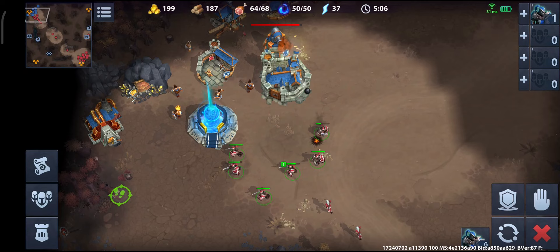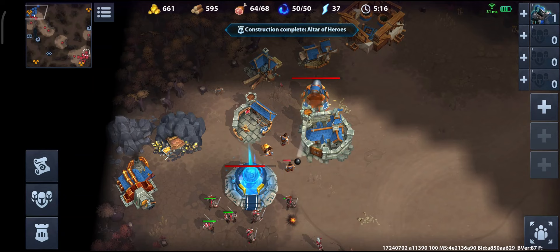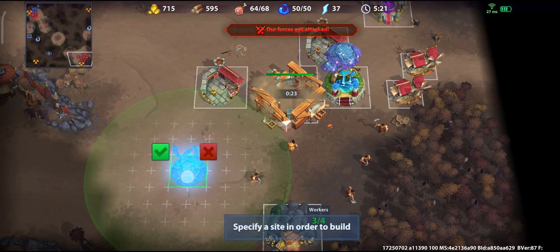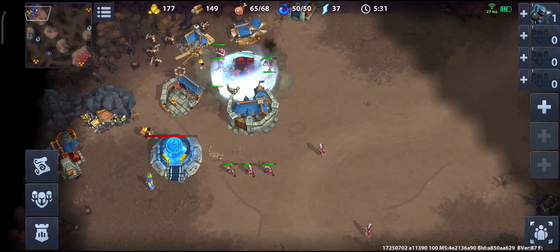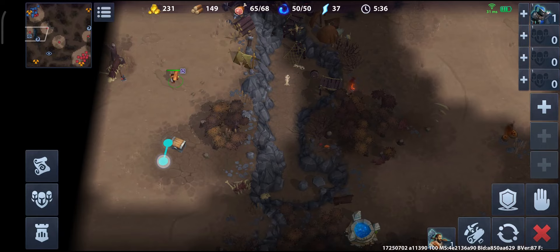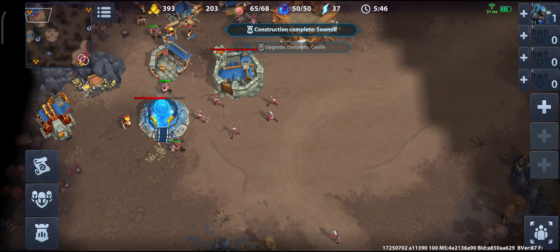My enemy lost all of his units so it's pretty much done. I can take down his production. I can see he is trying to get bikers from the factory, but I have way too many archers so it won't matter. This is how easily you can win this game — just do the correct things and send the units, because my build order was simply better, and you can win many games doing things like this.